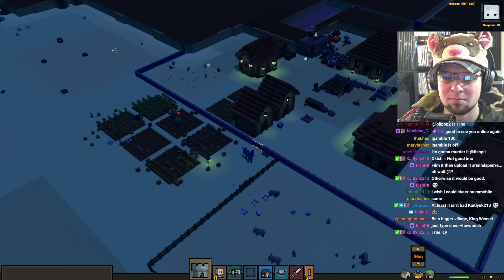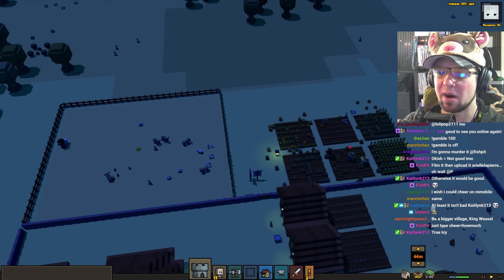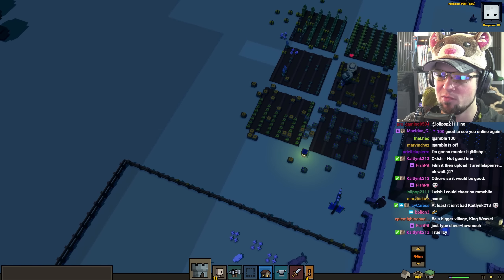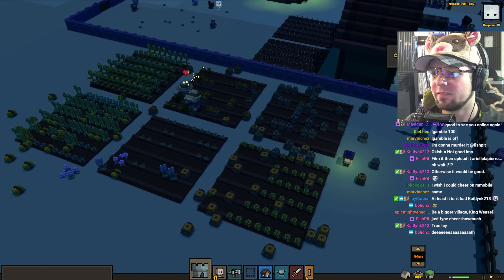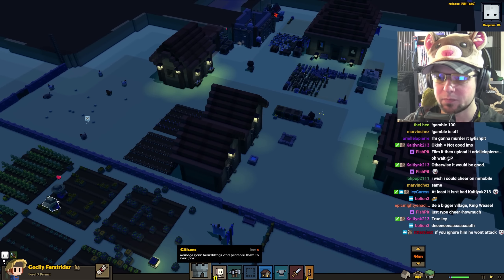Well then, fight me. Fight me, brah. You wanna go? We can go. I have no problem with this. I wonder if I should put a picket fence around this to protect the farms. Farmer level five! Hooray! So much health.